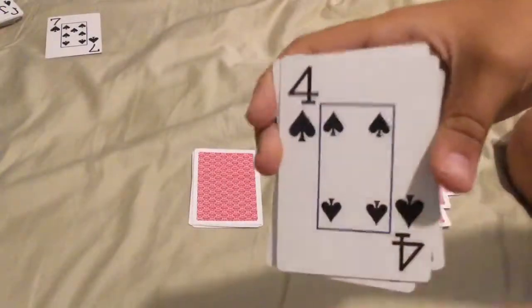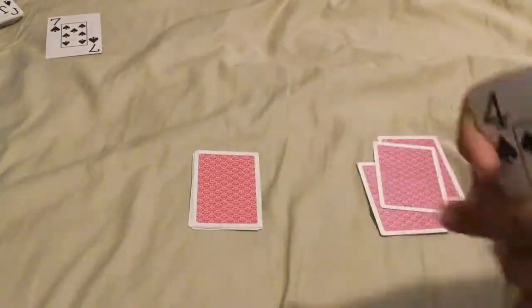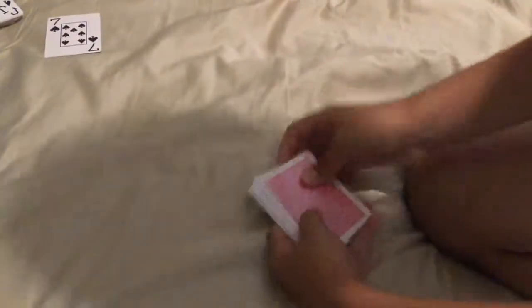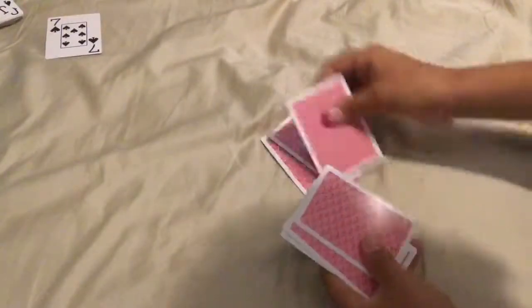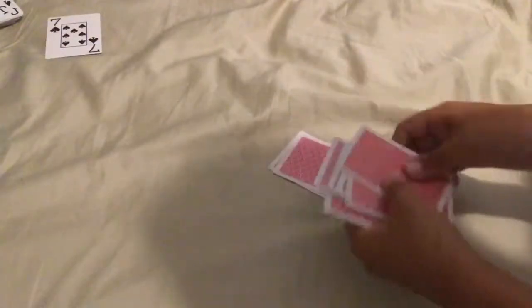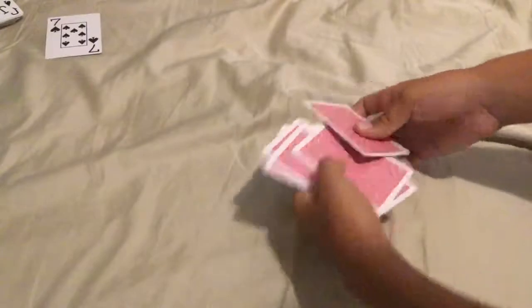Let's say they choose 2. Now the bottom card, you can tell them their card — you can see their card. So their card is 4 of spades. You have to put the one that they chose on top and then the other 2 on the bottom. Then you spell it out: F-O-U-R, drop it on top, O-F, S-P-A-D-E-S. Now magic: M-A-G-I-C.